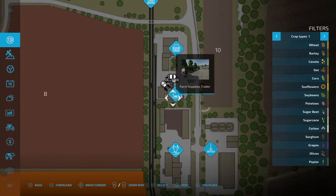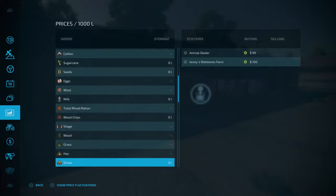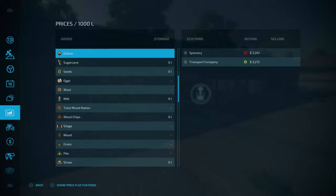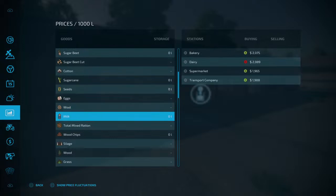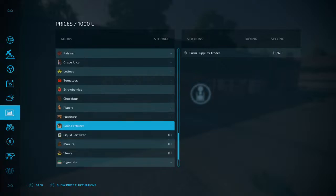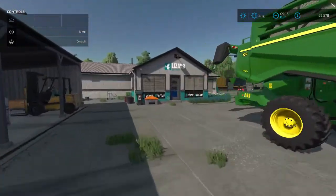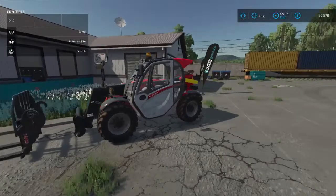What is this up here - farm supplies trader. Let's see. Looks like we can buy seeds and stuff up here, or sell it. It says selling $1,920 here for solid fertilizer at the store. Here is our telehandler with a set of pallet forks to use up here at the store.